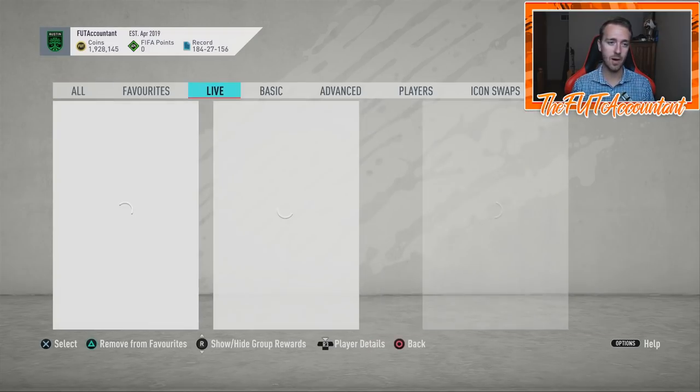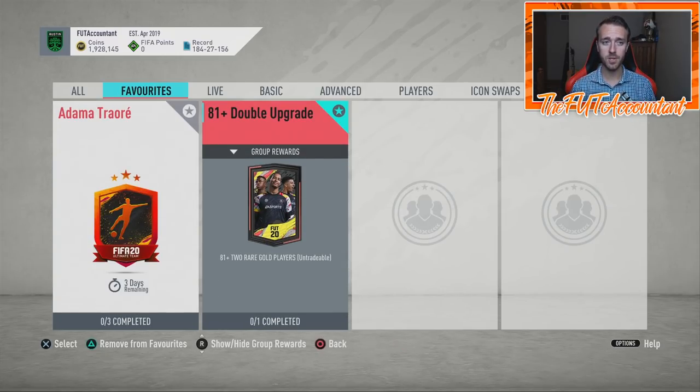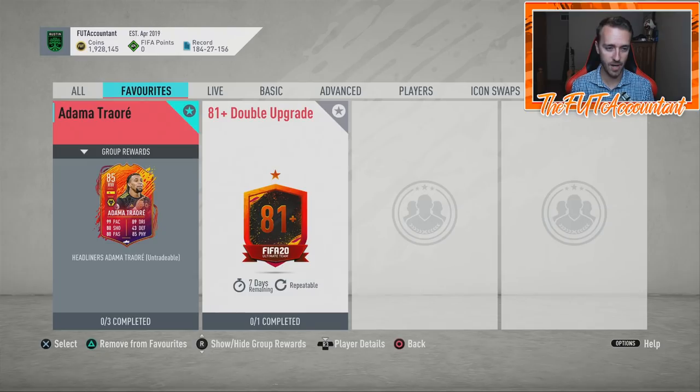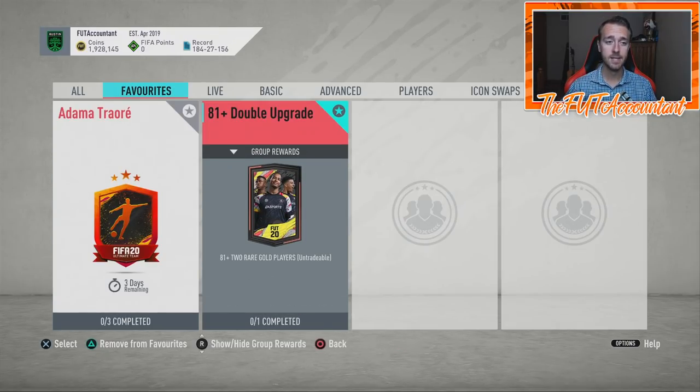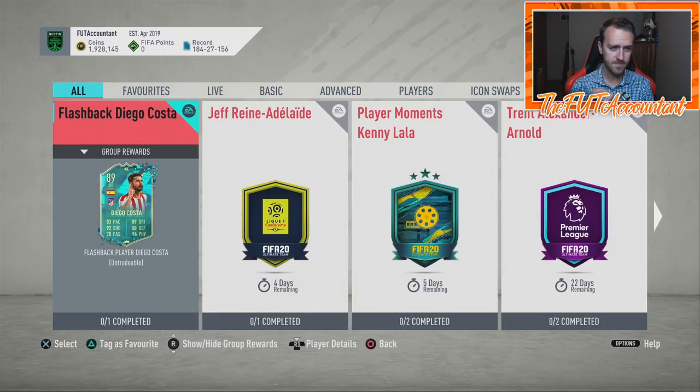Obviously these cards aren't Team of the Year quality, but you get a chance of pulling a live item. I'm probably going to drop around 500,000 coins on these SPCs trying to pack a headliner and craft some SPCs. My whole point of not doing Domitrore yet — even though high-rated gold prices are going up — is because I was waiting for these SPCs to come out so I could put money into them and possibly pack a headliner.